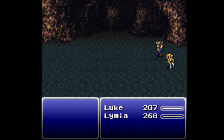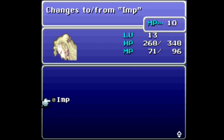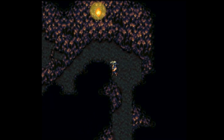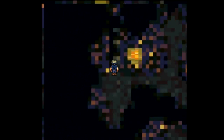Level up! Limeyashi has learned Imp, which turns enemies small. They can still cast magic though, so really only use it on physical attackers. It's also rather expensive, so I probably won't be using it for crowd control for quite some time.